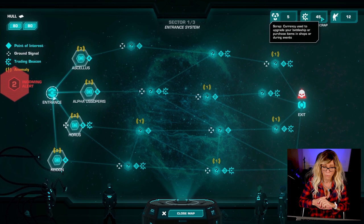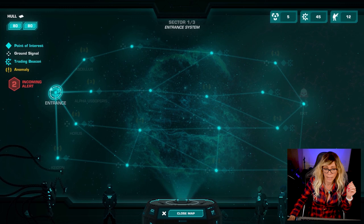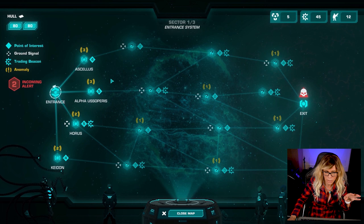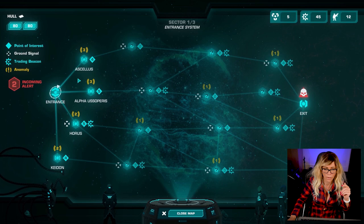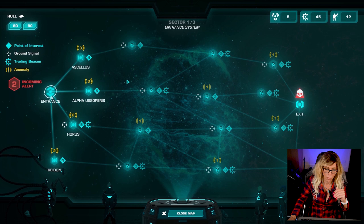Okay, first sector. We have our star map. What we have to do is get from the entrance over here and make our way all the way to the exit. In most games you'd take a roundabout route to gather as many resources and fights as possible, but in this game you have the incoming alert on the side. As you move forward through the star map, enemy battleships come in after you and will overpower you. In reality, you can make one detour from the straight line - so you can bounce back one but no further.